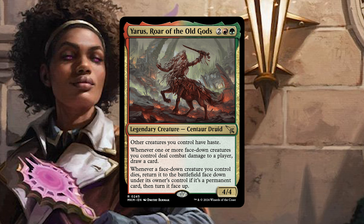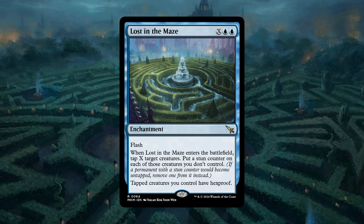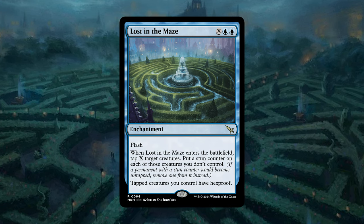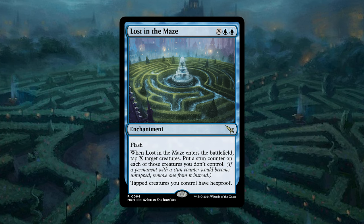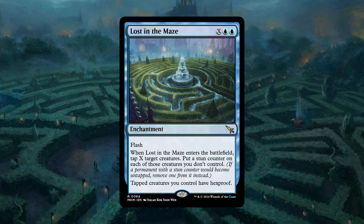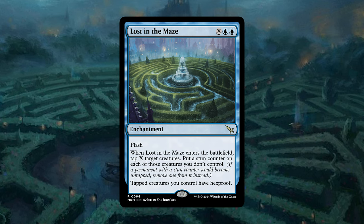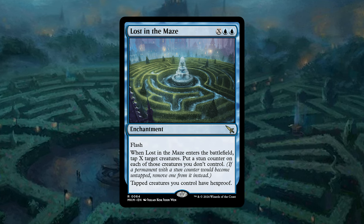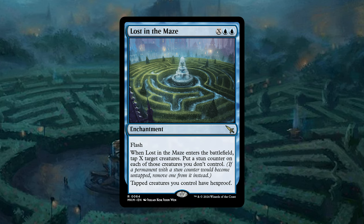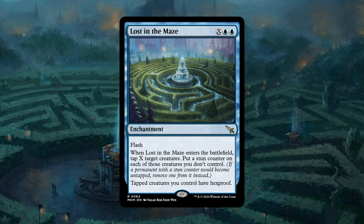Lost in the Maze doesn't seem like it should do a lot. This is an enchantment with flash — a sort of instant-speed enchantment — for 2 blue mana and an X to cast. When it enters the battlefield, tap X target creatures and put a stun counter on each of those creatures you don't control, so they don't get to untap the next turn. But then tapped creatures you control have hexproof, and I think that part is really strong. If you just play this for 2 mana as a way to protect some of your creatures by giving them hexproof, this enchantment really does well in decks that have creatures that tap a lot — in a tap-themed deck you will really have a fun time with this card protecting your creatures.